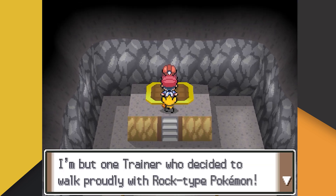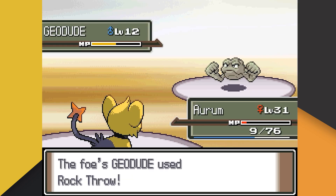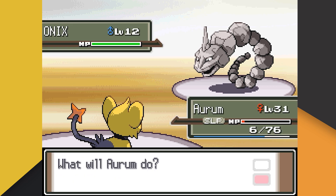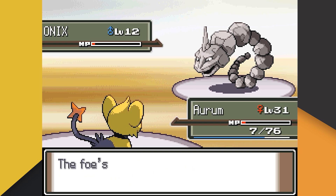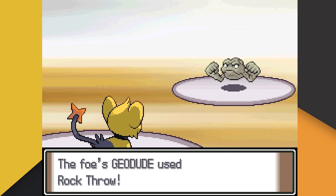Does it feel a bit early for a very difficult, borderline insanity-inducing battle? Not a single first Gym Leader has ever given me this much trouble before. Not with Caterpie, not with Weedle — not even Cricketot was this bad. Our battles with Roark were completely ridiculous and I wouldn't wish this torment on anyone.